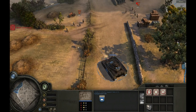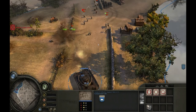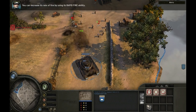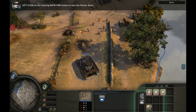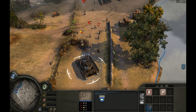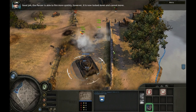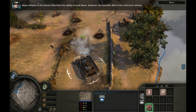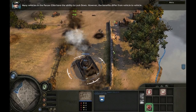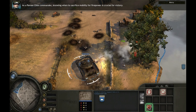Incoming enemy! Notice the Panzer's slow rate of fire. You can increase its rate of fire by using its rapid fire ability. Left-click on the flashing rapid fire button to lock down the vehicle. The Panzer is now able to fire more quickly; however, it is locked down and cannot move. Many vehicles in the Panzer Elite have the ability to lock down, but the benefits differ from vehicle to vehicle. As a Panzer Elite commander, knowing when to sacrifice mobility for firepower is crucial for victory.